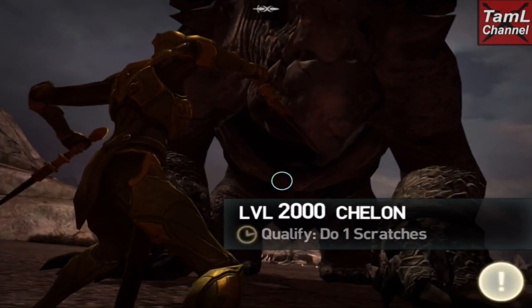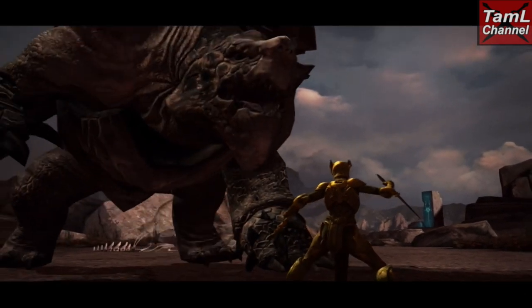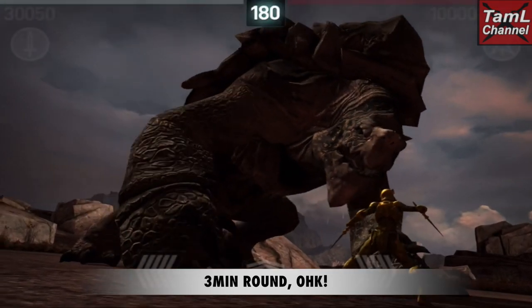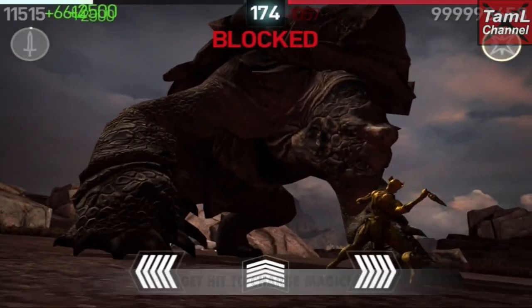I also use Second Chance Potions and Replenish Health Potion. Here is the Titan Chelon — it's a three-minute round and he's a one-hit kill. The way the build works, you get hit at the beginning to charge the magic, then use Freeze Magic, and the Second Chance Potions make sure you don't die.